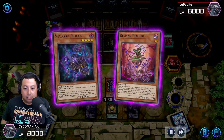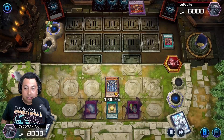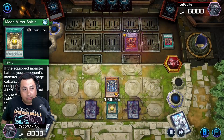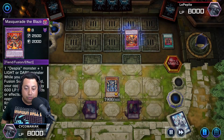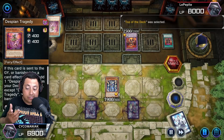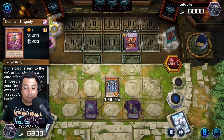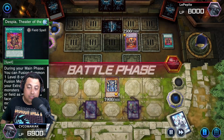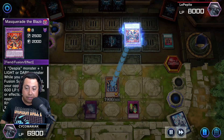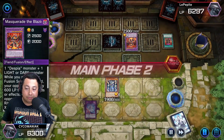It's all good though. They get the Blazing Dragon out, which is fine, and they get rid of my Moon Mirror Shield. But luckily Necro Valley isn't out, so that can still go to the top or bottom of the deck. I put it right on top. They go ahead and try to battle — take that 2500 back to the face.